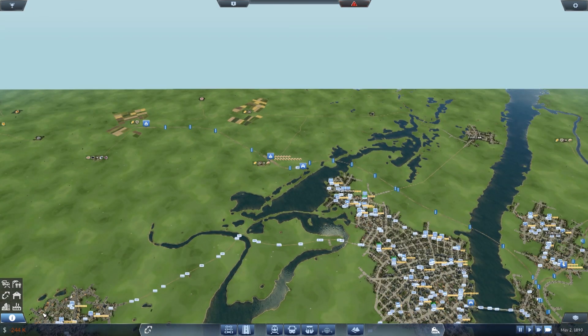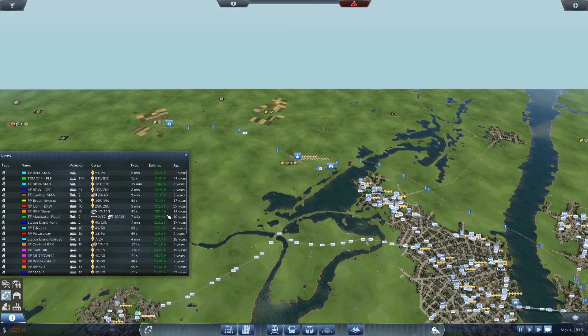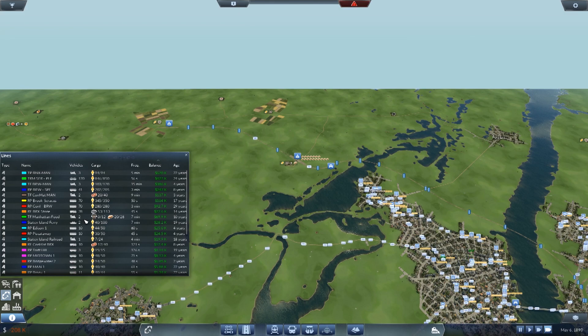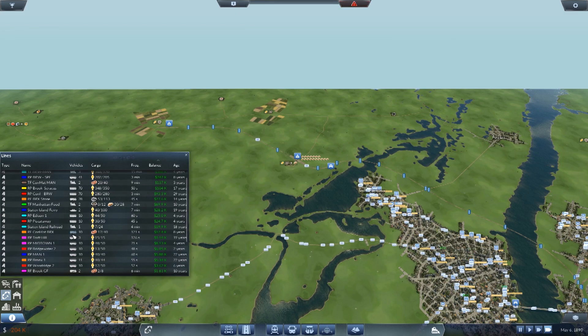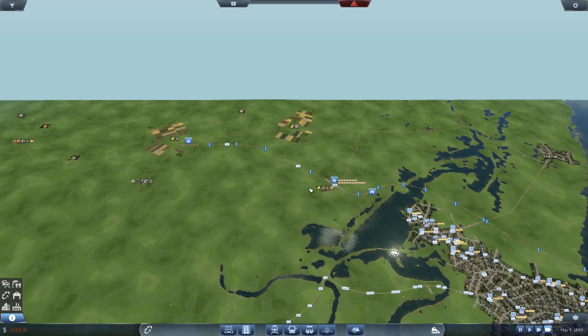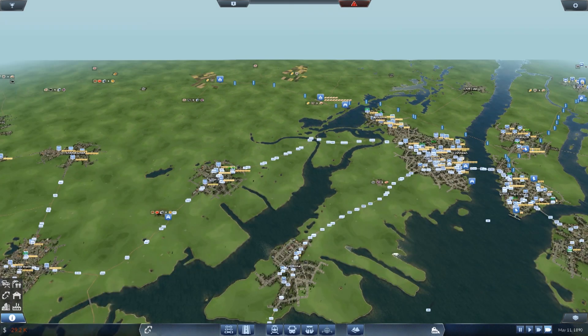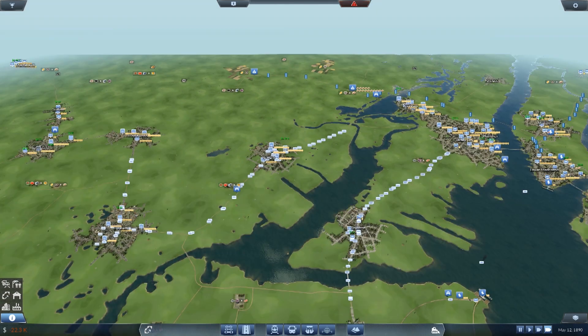What's the food line actually making? It's making us 70,000. The line that brings the food there - Syracuse Livestock - is actually losing us money. That's surprising. I know why: it's because this platform is too full, so this has stopped producing. It's very low production because the platform is full. We definitely need to do some work on that line.